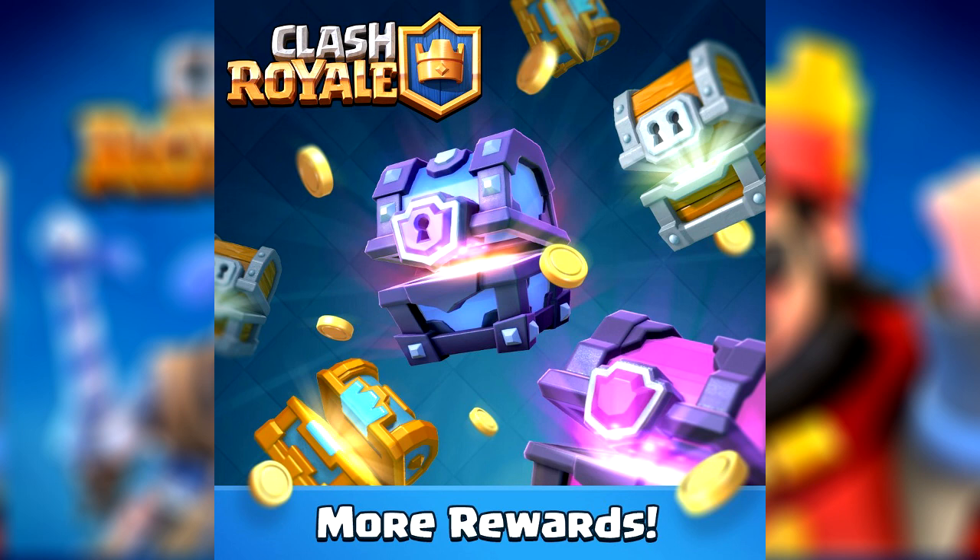Both the giant and the magical chest got a big buff to their drop rate. That's definitely going to encourage me to come back and play some more. All I really get from wins right now is silver chests, and that's of course not great at all. So increasing the drop rates for the super magical chest, the giant, and the magical chest is definitely going to encourage me to come back and play even more.